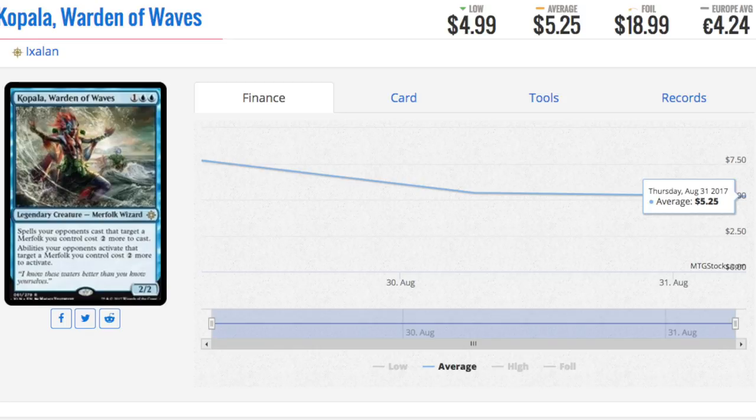Next, you have Kopah — 1 double blue for a 2/2. Spells opponents cast that target a merfolk you control cost 2 more, and abilities opponents activate that target a merfolk you control cost 2 more. Pseudo-hexproof. I don't necessarily like pseudo-hexproof very much, because if the card was essential, they would just pay the 2. It's a little annoying, but 2 is not so out there that they couldn't pay it. It's a good wizard, a legendary creature, and not many rares are over the price of a booster pack MSRP — but this is one of them.